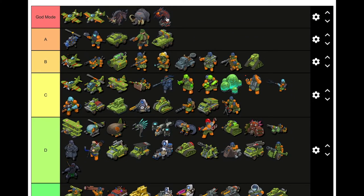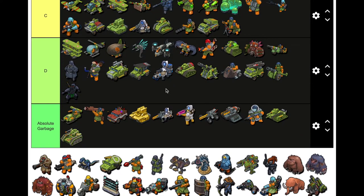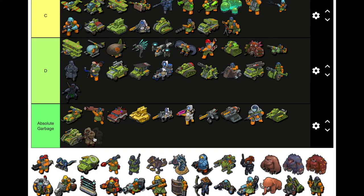God mode broke the game — that's what made it completely pay to play. I'll put it in A. The Raider units — I'd never use any of them honestly, putting them in garbage. This other dude — was he nanopods? I'm not sure, but he was solid. I'd say C.